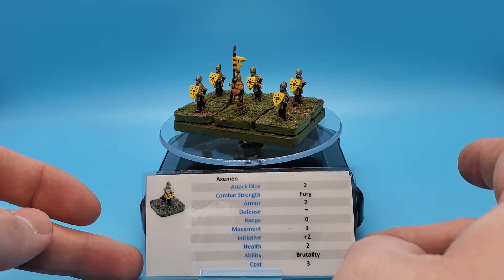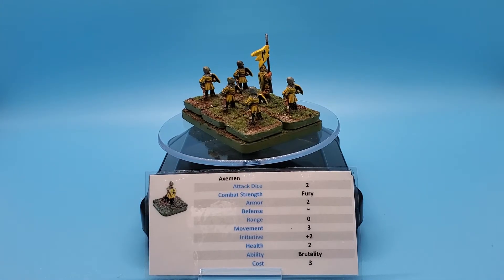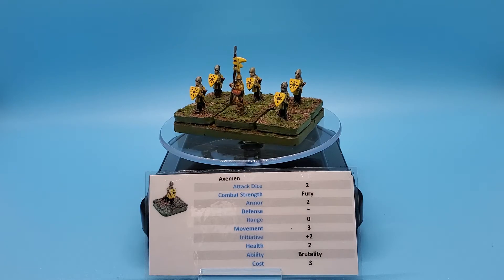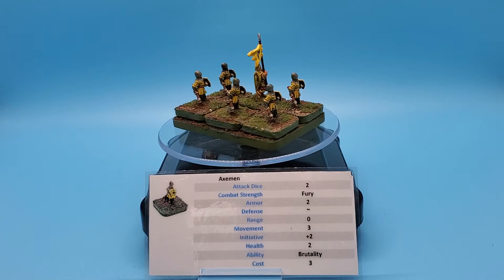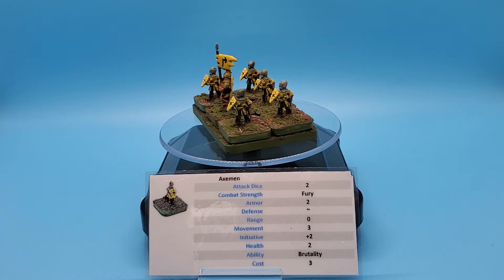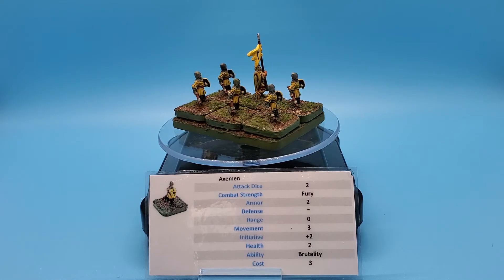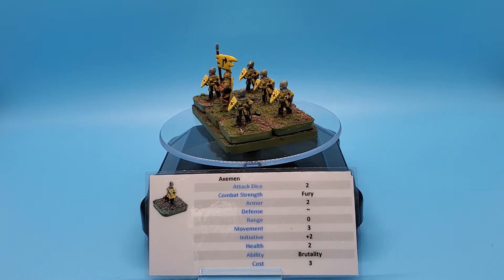Now let's talk stats — what exactly makes these Axemen unique? They're still a core infantry unit, melee specialty. Looking at attack dice: for a while when we talked about Archers, Peasant Militia, and Crossbowmen, they've all been ones. Finally, we're back up to two attack dice per figure in close combat. Armor value two, which means opponents need to roll threes or better to hit them. No special defensive abilities, no range of course. Their movement is a little more sluggish because of the heavy weaponry they're carrying — three inches in a single movement action, bumping up to six inches if you take two movement actions in a turn.